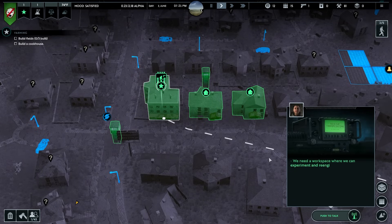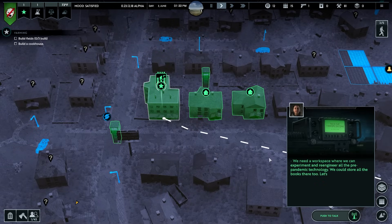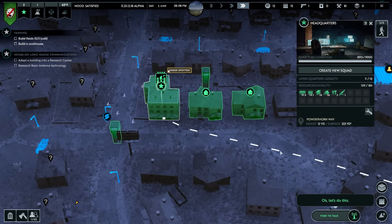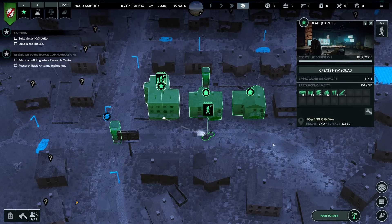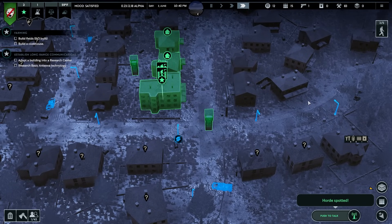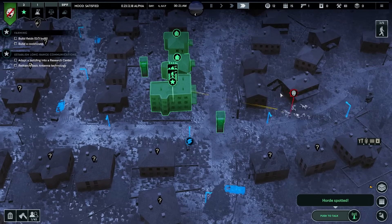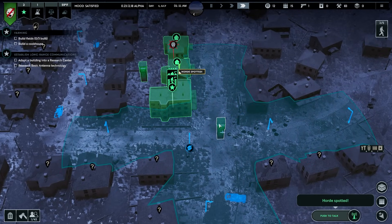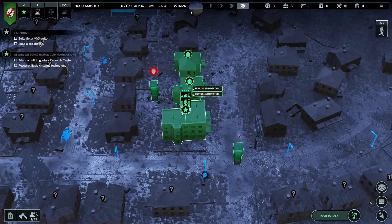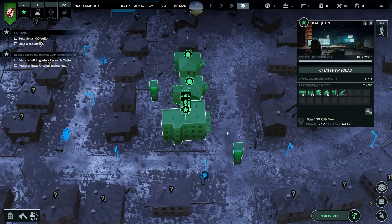We need a workspace where we can experiment and re-engineer all the pre-pandemic technology. We could store all the books there too. Let's build a research center and assign the most technical minds there. Sounds good. With two towers we should be in a pretty good spot. I like the towers to be close enough to this building so they can protect each other - all these buildings covering each other is the way I like it.